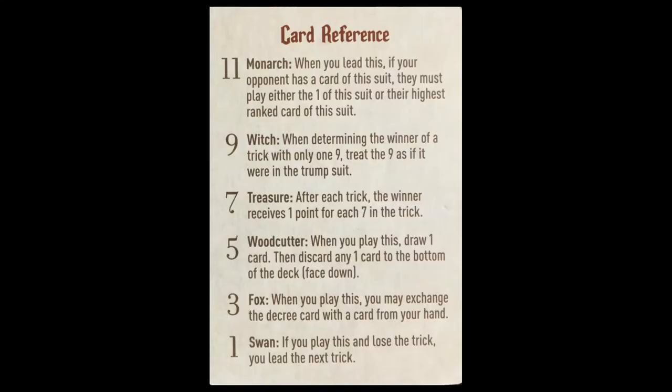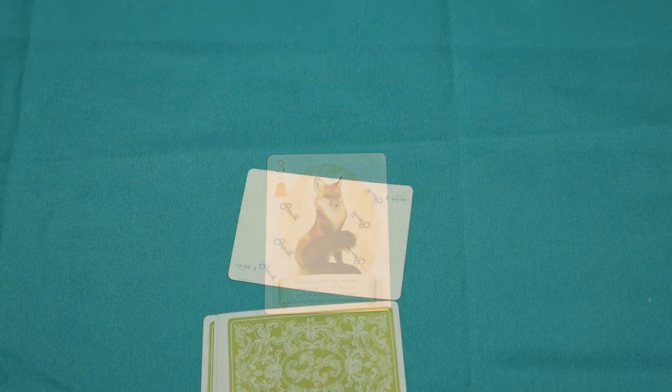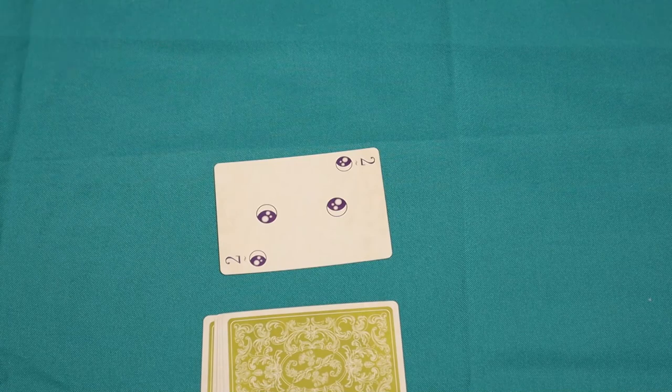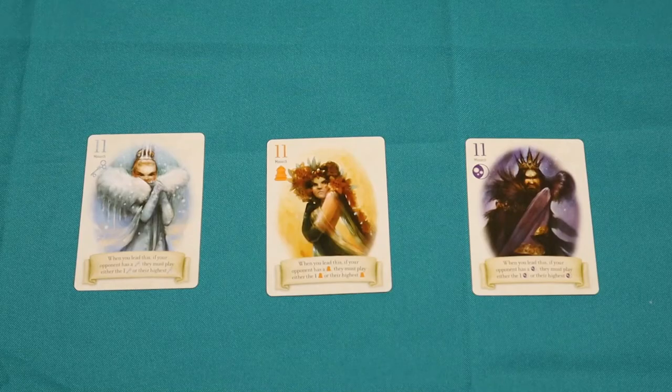The first reason is that each odd-numbered card in the deck has an ability which triggers when it's played. Playing the Fox lets you swap the decree card with a card from your hand, allowing you to change the trump suit and swap out a card you don't want. The Woodcutter does a similar thing, letting you draw a new card from the deck and discard one from your hand. The Monarchs, the highest-numbered cards, force the other player to play their highest card unless they can play a 1. Playing cards in The Fox in the Forest is not just a case of playing your highest card, but playing the situationally correct card at the situationally correct time.